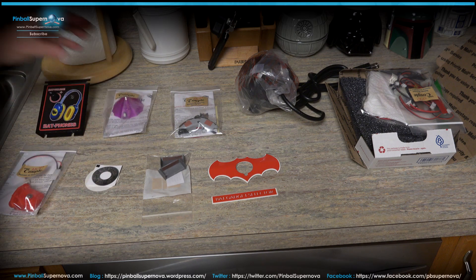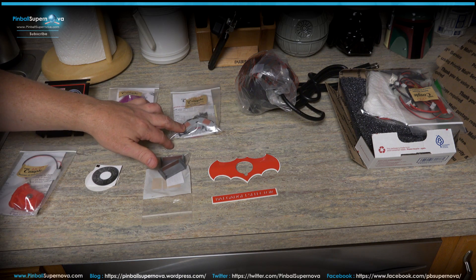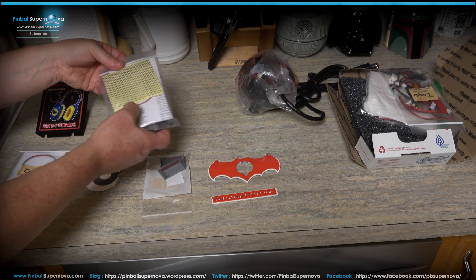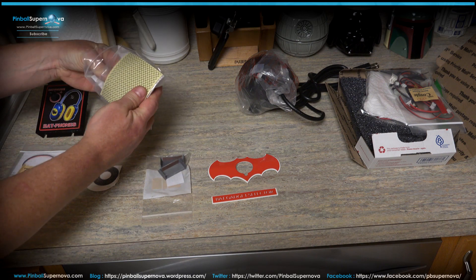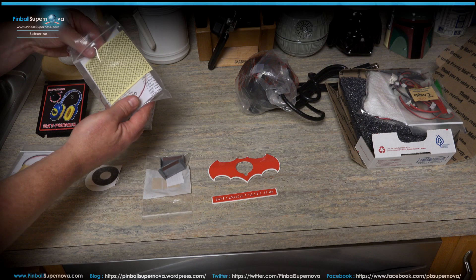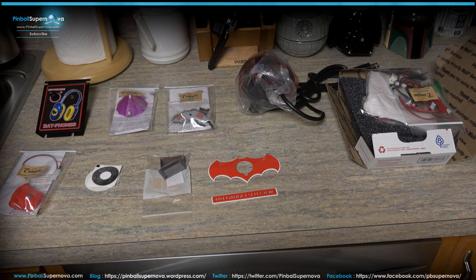The next mod is by the Mod Couple - it's the Penguin umbrella that goes over the crane top by the light so you see the light shine through the umbrella. There are also these bat rocks or something that go on the spinner and spin around. On this side there's an updated plate that the Batmobile goes on - it's clear and changes the pink to clear, with a sticker that goes over it. You have to take the Batmobile off and screw it onto that.